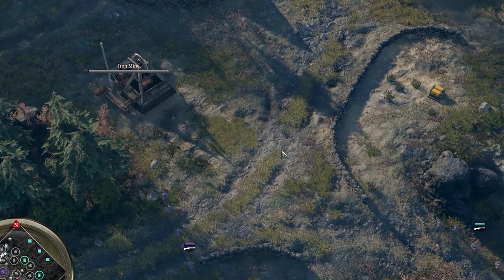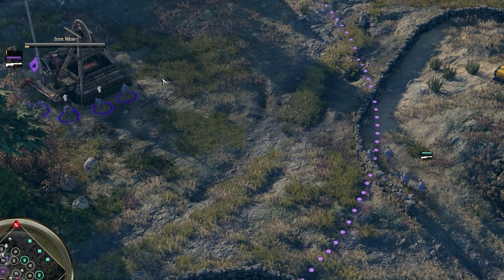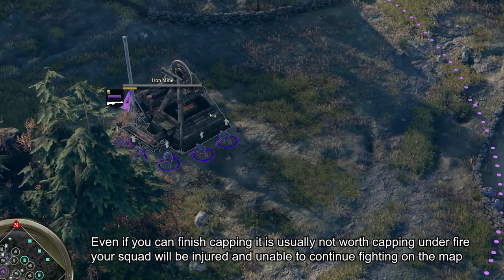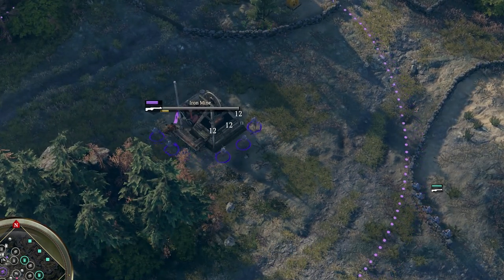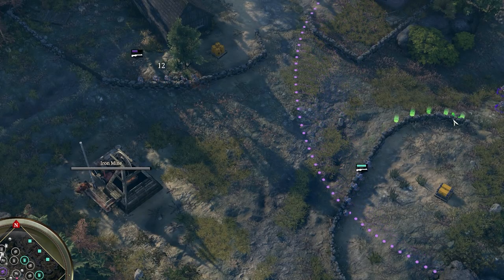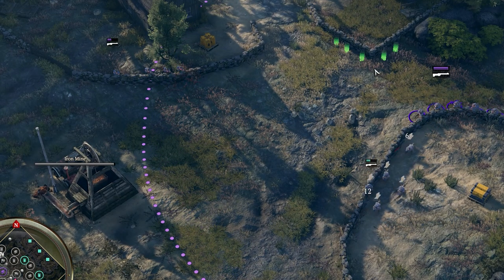If they come and harass your capping squads, don't panic — at this stage they only have two squads just like you. Grab a good position behind some cover and stall out, and do not continue to cap under direct fire. Let your other squad finish their caps and then go pull them to help the squad under fire. If your opponent is wasting time on your side of the map and you force their retreat, then you've capped points, they've wasted their own time, and now they're down a squad on the field for you to take advantage of.